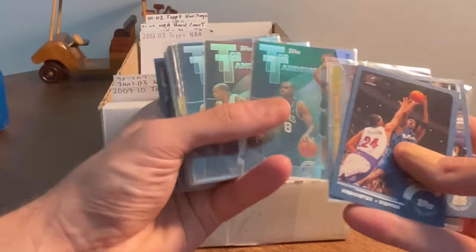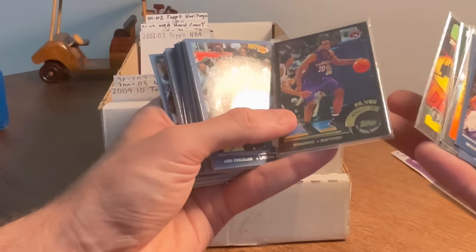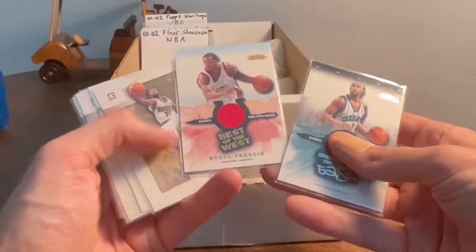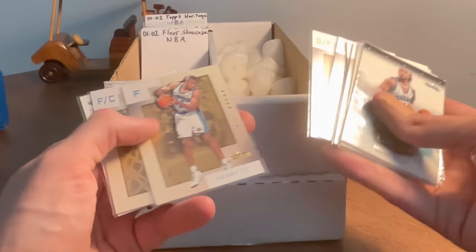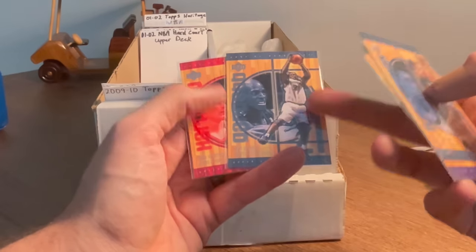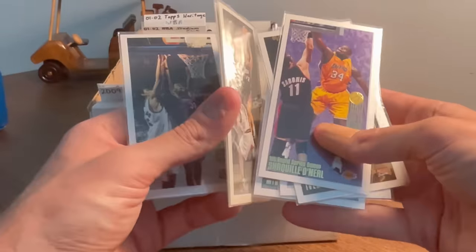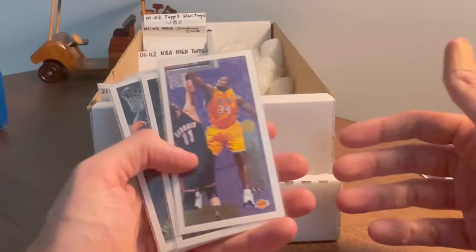Nice great insert there — Coast to Coast, Baron Davis. That's a sweet insert. Paul Pierce — let's go! Alvin Williams, black numbered to 500 — nice card there. Kobe Fleer Showcase. Beasts of the East — yeah, Baron Davis. Nice card there, Best of the West, Steve Francis. Really cool cards. Penny Hardaway — I love this design back in the day, NBA Hardcourt. Let's go ahead and give away this KG NBA Hardcourt as the next card, good luck. Oh what is this? 2001-02 NBA High Tops — Shaquille O'Neal, Allen Iverson, Paul Pierce, Bonzi Wells, Chris Mihm. John Stockton, Wally Szczerbiak, Antonio Davis — are these worth anything? These are sick!